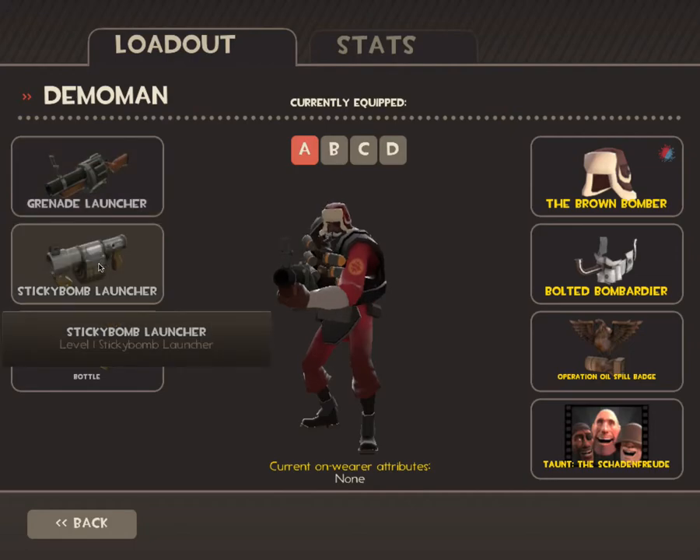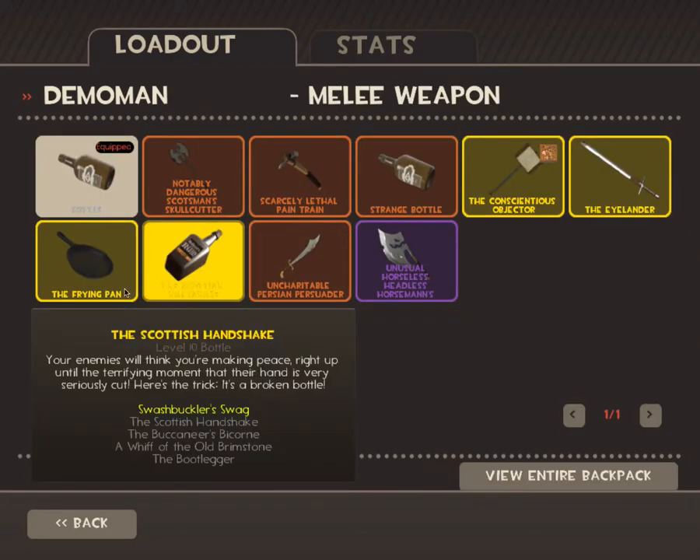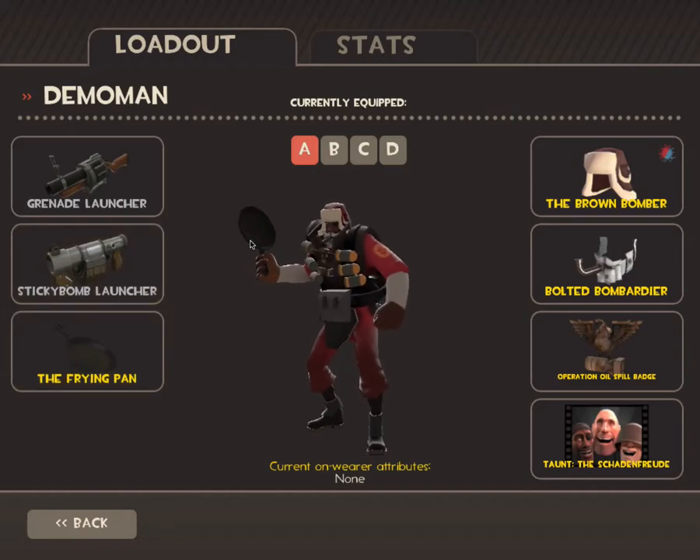Then there's the Demoman. I think this is a really good offensive Demoman set — maybe just Pants, Gosh, Handshake, and the Grenade Launcher he holds in his hand. Sorry, I forgot the name.